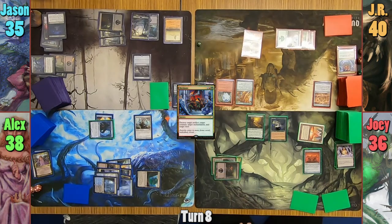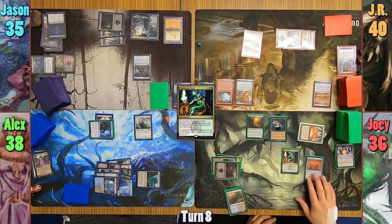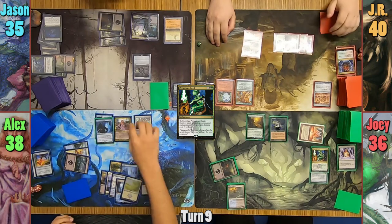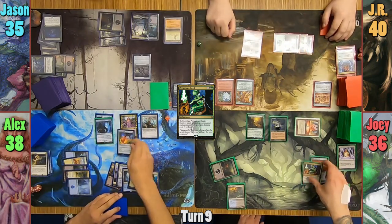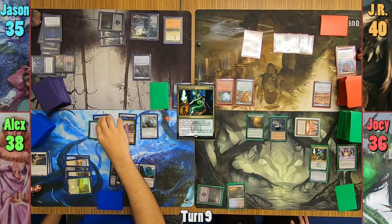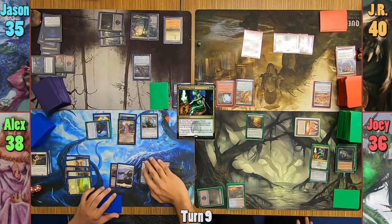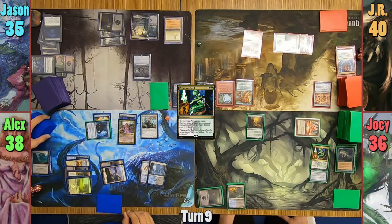Joey loses one to the Vault and casts Pernicious Deed in his main phase, then passes. Alex plays a Plains and recasts his commander from the graveyard with the cloned Muldratha. He recasts the Swiftfoot Boots, equips them onto Mariki, basically negating the whole Decimate. Alex moves to combat and swings the stolen Muldratha at Joey. Joey fogs with the Sporefrog, then Alex sacrifices the Myriad Landscape again for two more basic Islands and passes.